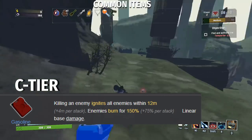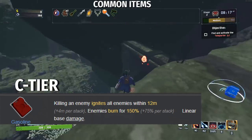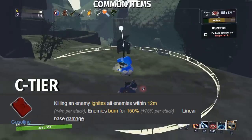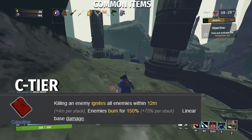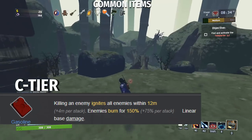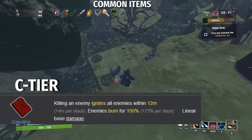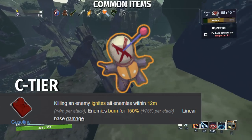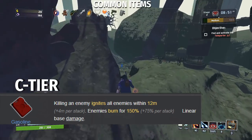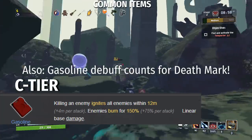Gasoline is our next C tier item. Killing an enemy ignites all enemies within 12 meters plus 4 meters per stack; enemies burn for 150% plus 75% per stack base damage. Gasoline is nice early on but useless as you progress further in a run. For certain survivors with basically no AoE, like Commando, getting a Gasoline in the first one or two stages is a godsend. But as soon as you get a Will of the Wisp — the much better version — Gasoline becomes a very tiny percent of your overall DPS. One small improvement in 1.0 is a new equipment that procs your on-kill effects when thrown, so Gasoline got a tiny buff, but not enough for B tier.